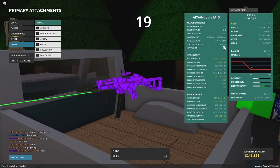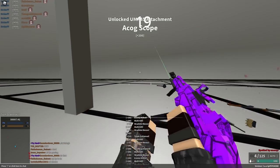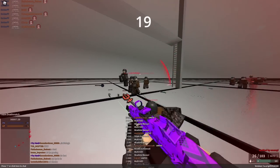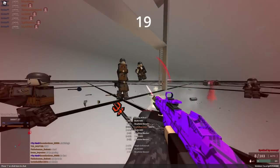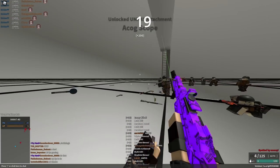Most .45 ACP guns have bad velocity and only 0.5 studs of pen. However, the UMP actually has 1.4 studs, which is actually better than some 7.62 guns. It still has pretty trash velocity, but if you use .45 Super, you can have fast velocity and good pen.